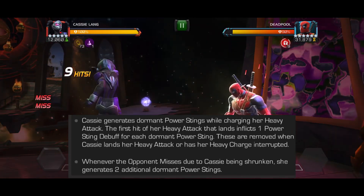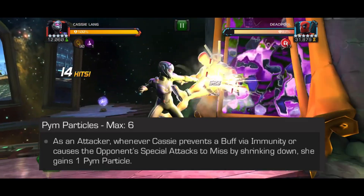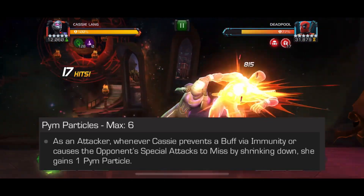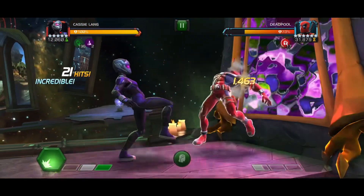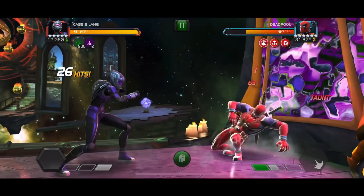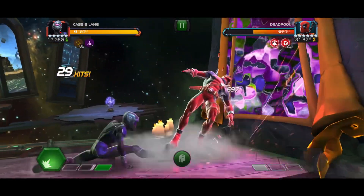You want to utilize the pin particles as well. We gain one pin particle charge whenever we miss a special attack, and you can use it to convert into a poison which slows the duration of your debuffs. Just keep heavy charging to put on power stings, keep applying the poison, and put on a ton because it makes it easier for the opponent to throw special attacks, which you can convert into more power stings.